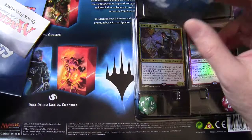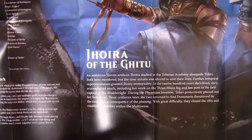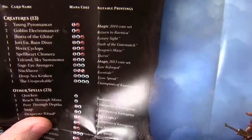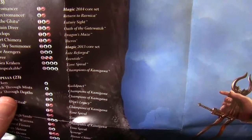Let's open this up because I wouldn't mind seeing the list. There are two sides — one for each protagonist. The useful thing is it actually gives you the notable printings for all the cards, so you can see where stuff is coming from. Just quickly going through the Mind deck: we've got stuff from 2014, Return to Ravnica, Future Sight, Oath of the Gatewatch, Dragon's Maze, Theros, 2013 Core Set, Fate Reforged, Eventide, and Time Spiral.